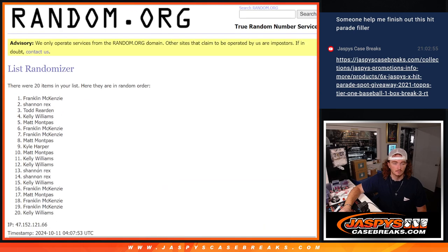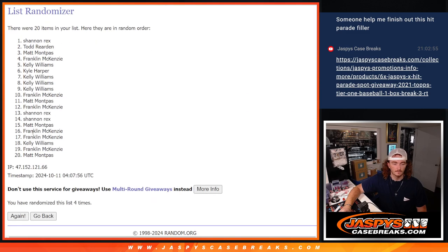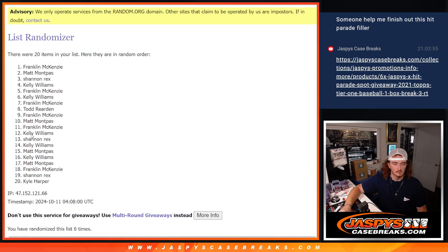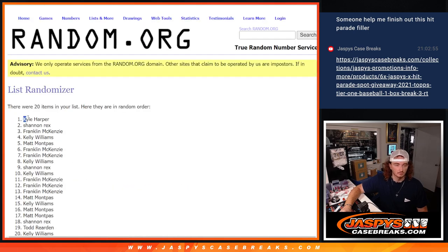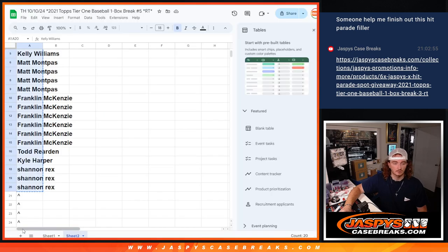One, two, three, four, five, six, seven — six and two — eight. Eight times. Boom. Kyle down to Kelly. Another 10, so we're going to go here.